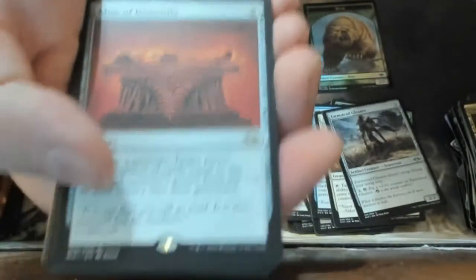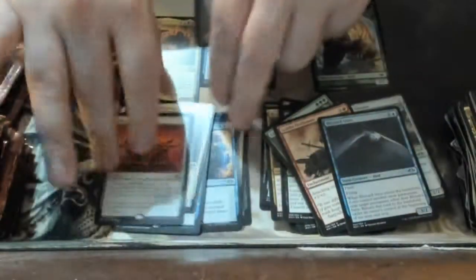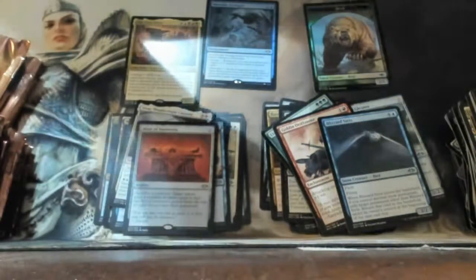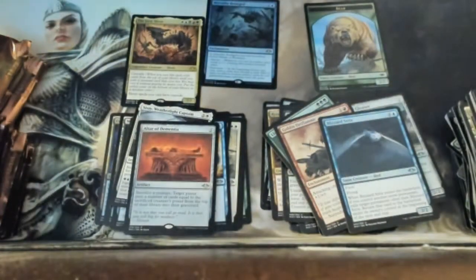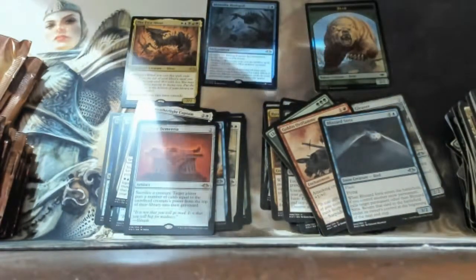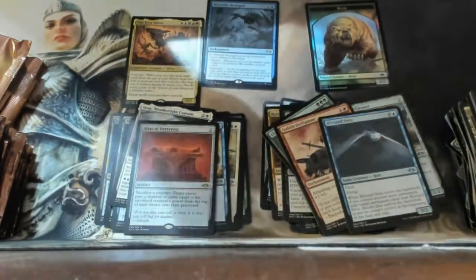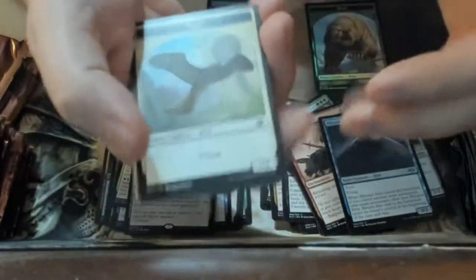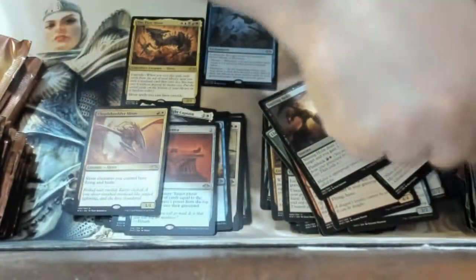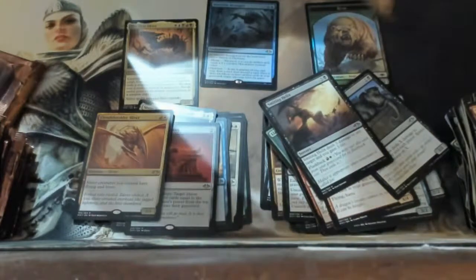I got a foil changeling, a foil Sword of Fire and Ice — 'sword of fire and cheese' — and an Altar of Dementia. I used to have that back in Tempest. It's about 8:23; my friend is having a birthday party at the bar so I don't want to take too long. Oh, we got a sliver! That's what I wanted as well — Sliver Hive!